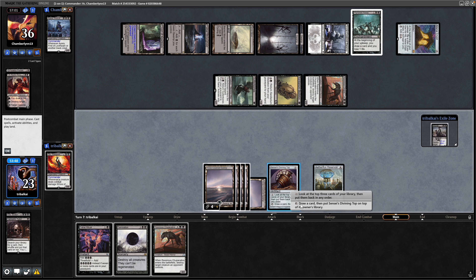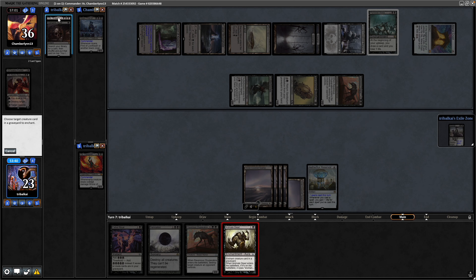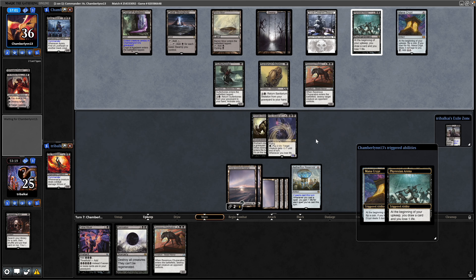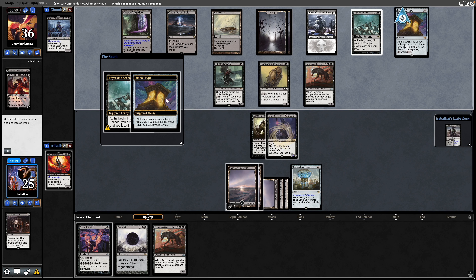Vilis can pull double duty for us — card draw and a bit of removal as well. So tap Sensei's Top, draw into the Animate Dead, and reanimate the Vilis here. I don't think we're going to play whatever we draw into here, so we'll just wait on our opponent, point some removal at them during their turn, and try to hold them off a turn. They might not want to play things into the Vilis.